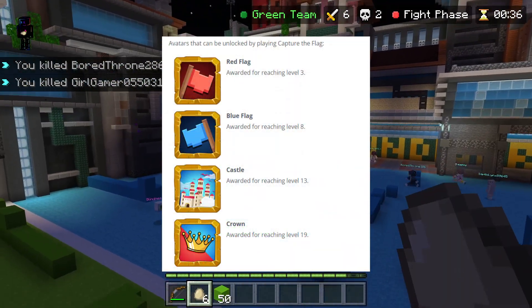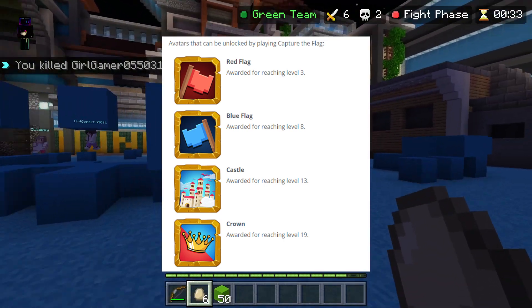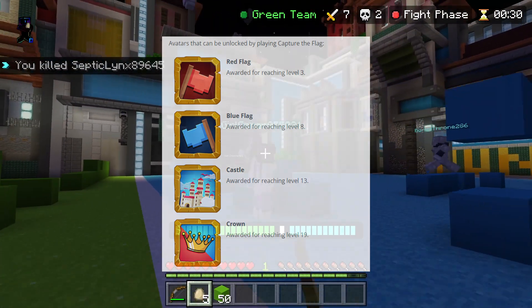Now moving on to avatars. For capture the flag, you have the red flag at level three, the blue one by level eight, the castle by level 13, and the crown by level 19.